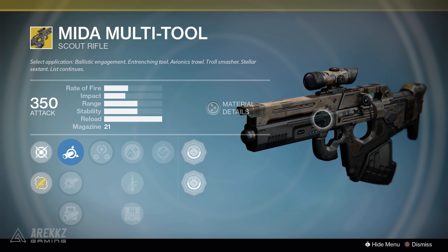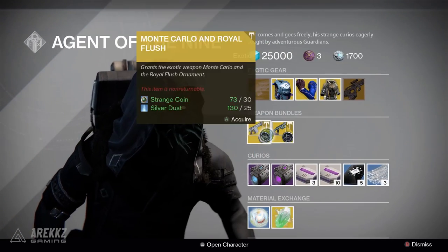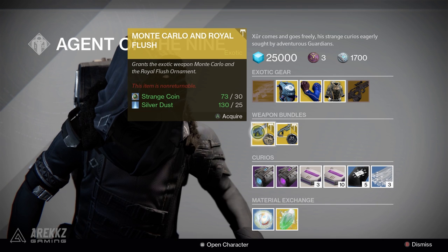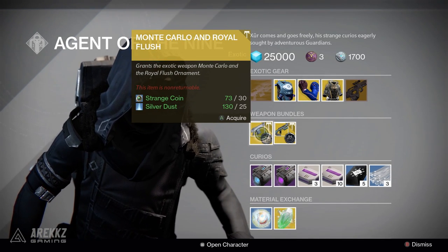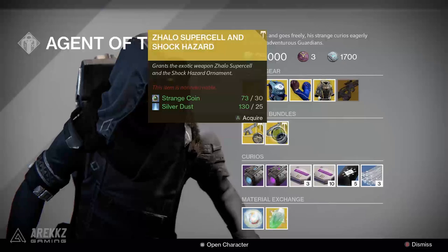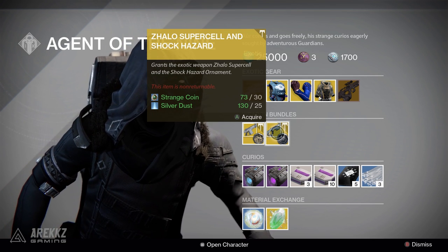There are, of course, plenty of other options out there — it's not necessarily the be-all and end-all — but it is still a nice thing to have, so definitely add it to your collection. Turning your attention then to the weapon bundles: a quick reminder, this will drop a weapon at 3 light so you'll need to infuse it, plus it'll give you the associated ornament. It'll set you back 30 strange coins and 25 silver dust, so it's expensive. Generally speaking, I advise not picking these up. This week it is the Monte Carlo with the Royal Flush ornament, and also the Zalo Supercell with the Shock Hazard ornament. This one we've seen quite a lot recently — it's definitely my favourite ornament for it — but it has come about a fair bit. Either way, not really worth your time, so skip over these.